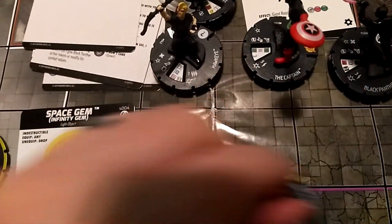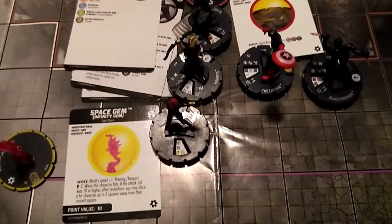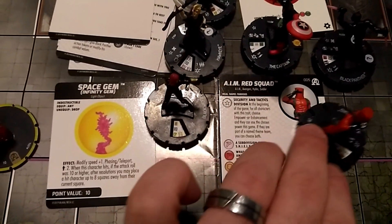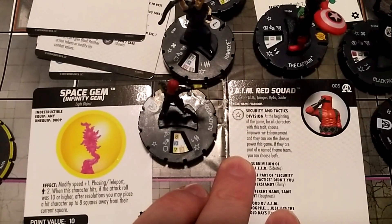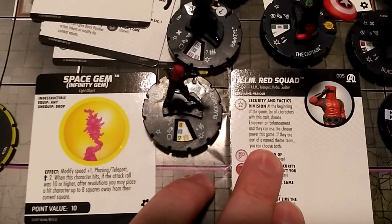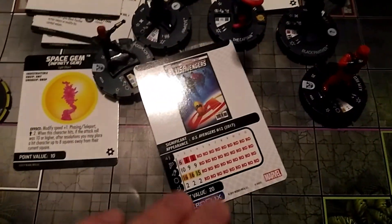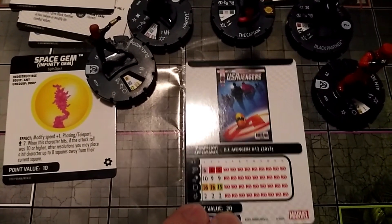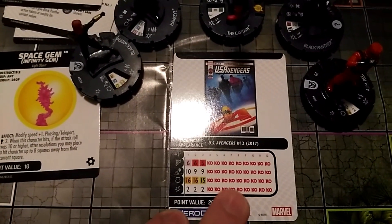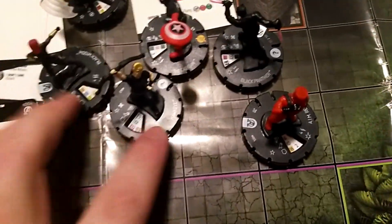We still have 25 points remaining, and we need one more Avenger to fill out our Assembled Avenger trait. So we're going to use the AIM Red Squad for only 20 points. He has a trait: at the beginning of the game, for all characters with this trait, choose Empower or Enhancement and you can use the chosen power this game — but if they are part of a named theme team, you can choose both. Since this is a named theme team, he gets both Empower and Enhancement for only 20 points. He's got a little Sidestep to reposition as needed, and he's going to be what I like to call the designated theme team probability controller — just getting tokens for theme team probs when needed.